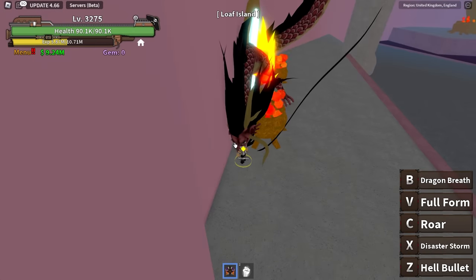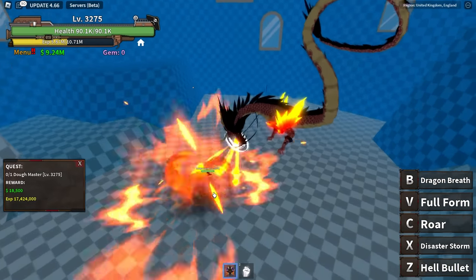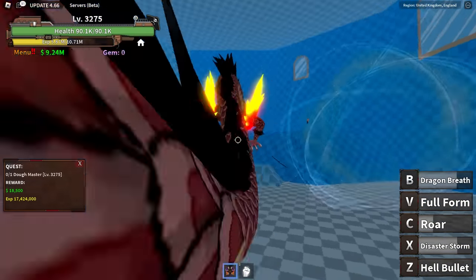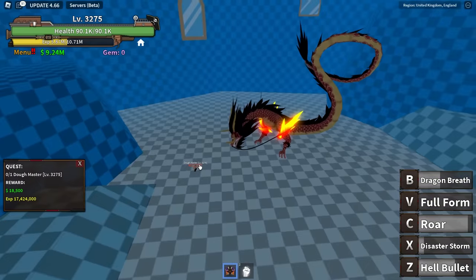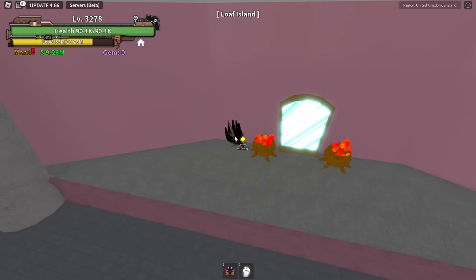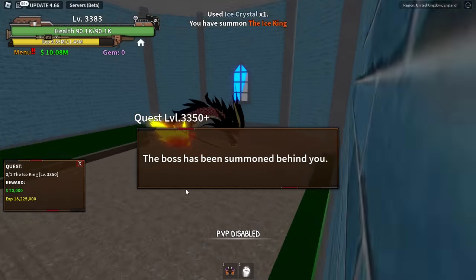This video is gonna be way too long if I don't skip a couple islands. I'm gonna skip to level 3500, so let me kill this Door Master one time and then do a massive time skip. I got a blue scarf — pretty sure it's a guaranteed drop. Skipping the next 200 levels — back when I'm level 3500.